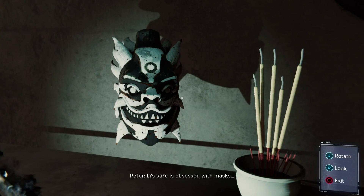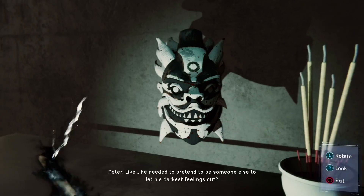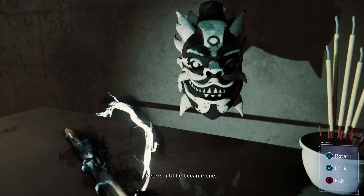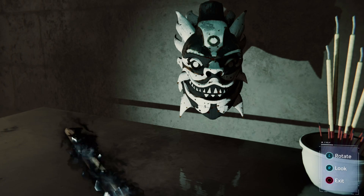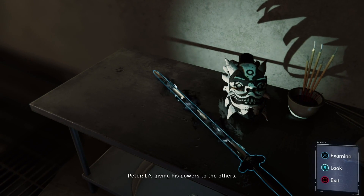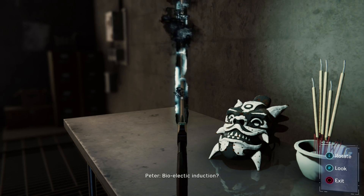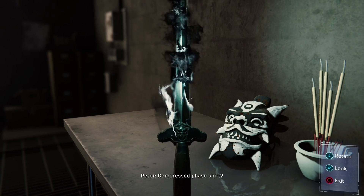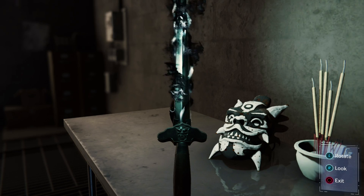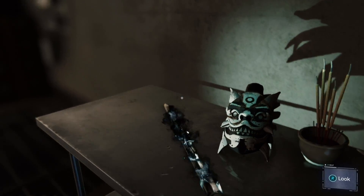Lee sure is obsessed with masks — is it a Jungian thing? Like he needed to pretend to be someone else to let his darkest feelings out. Pretended to be a demon until he became one. He's giving his powers to the others. How does Lee imbue these with his power? Bioelectric induction? Compressed phase shift? Peter, you're a brilliant engineering tech nerd, but maybe you should stick to that instead of trying to psychologically diagnose somebody.